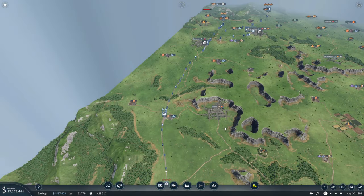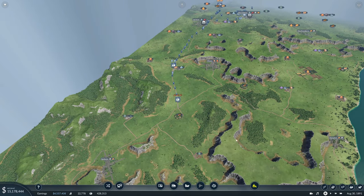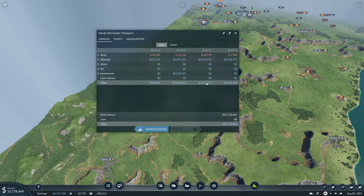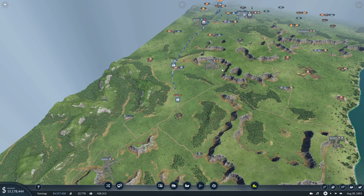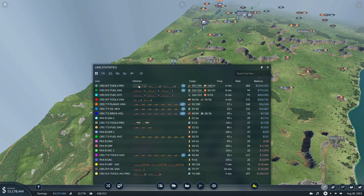Welcome back to Transport Fever 2 and the epic challenge on the spring update beta. Today we are going to hook up Provo with some fuel. We have 15 million in the bank, no loans, and we are making very nice money. Looking at our lines, the tools with the Baldwins is making a lot of money, though the tool delivery line and the passenger line in San Antonio are losing money.